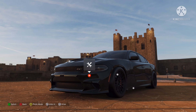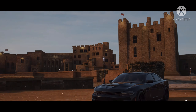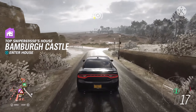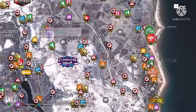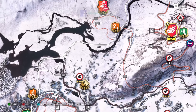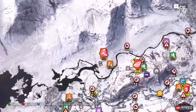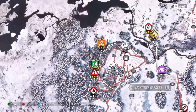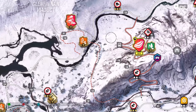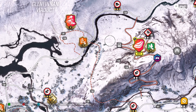Hey guys, welcome back to today's video. Today we're gonna be trying to stop the train in Forza Horizon. The first car we're gonna be doing is the Dodge Charger. My dad actually might get a Charger one of these days - not a Hellcat or a Scat Pack because it really doesn't need that much power, but a Charger GT, which is not a bad car. Anyways, I forgot where the train is.